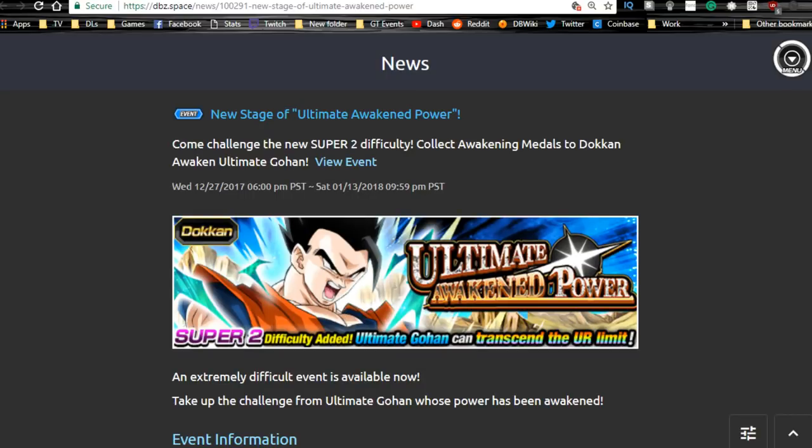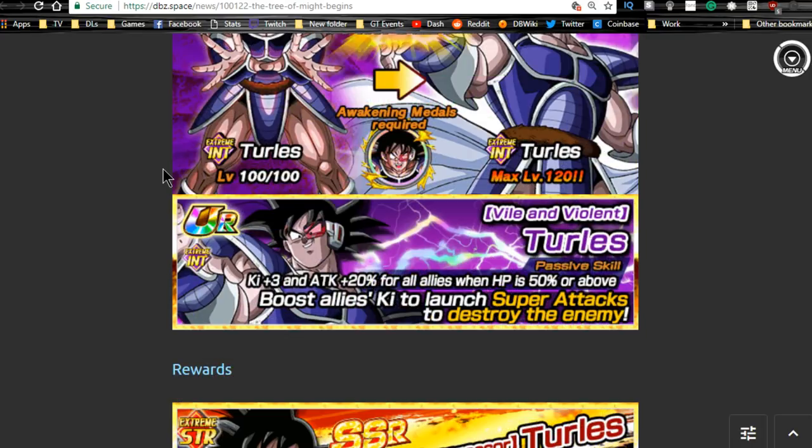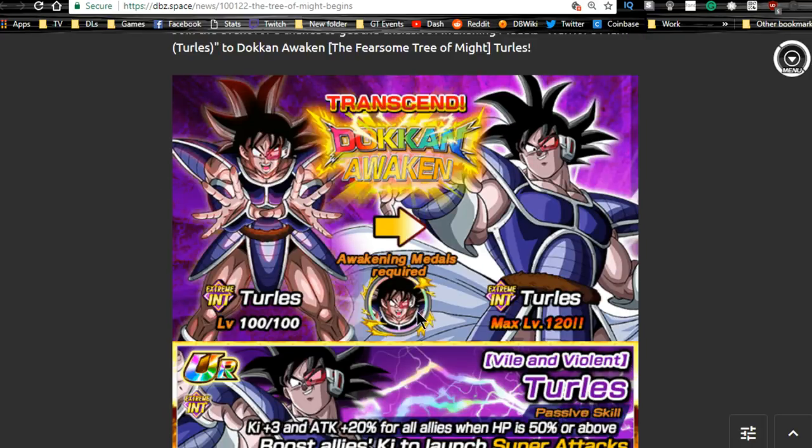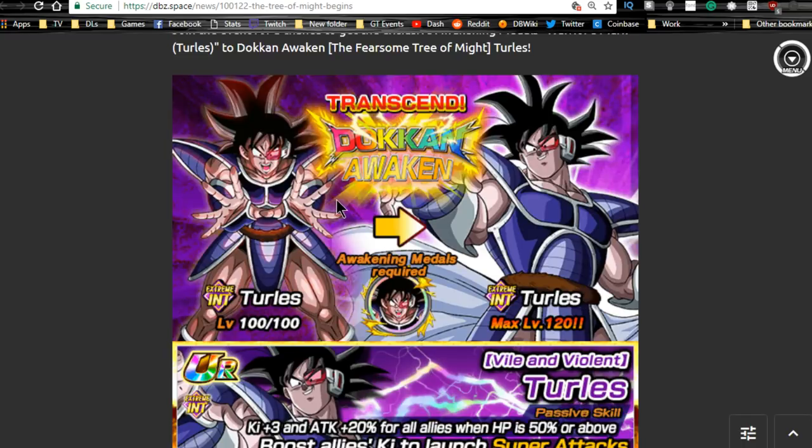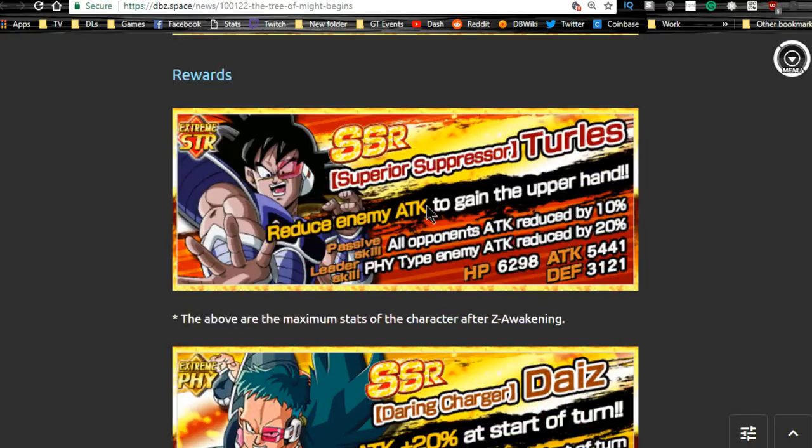Next is Tree of Might — a really cool event. You get Turles medals to Dokkan awaken your Turles, who is really needed on a Mono Extreme Intelligence team. If you've got Kid Buu, Buuhan, and Janemba, you'll be running those on your primary rotation, and Turles with Ki+3 is really good key support. You can also grab the second Turles to feed into him and Z-awaken him with Fruit of the Tree of Might medals, giving a 50% chance to increase the Super Attack before Dokkan awakening.